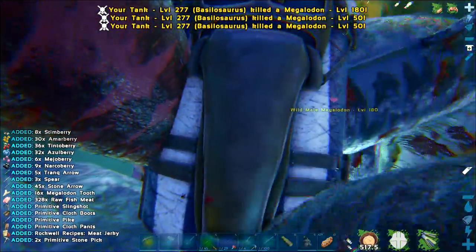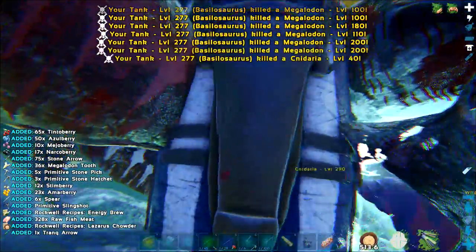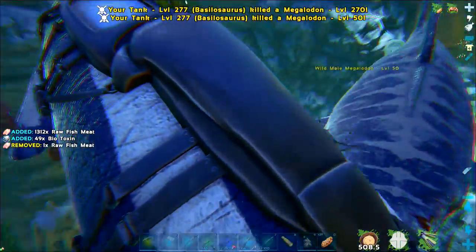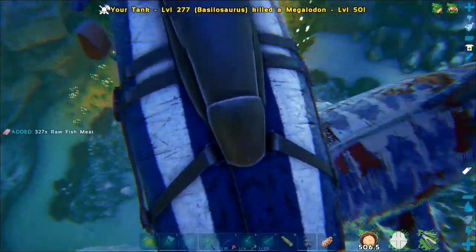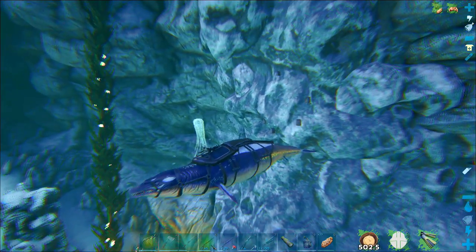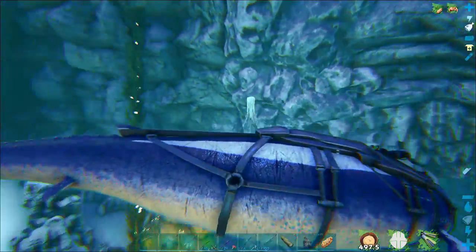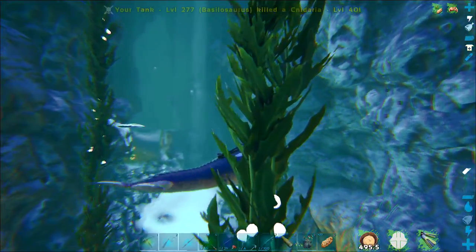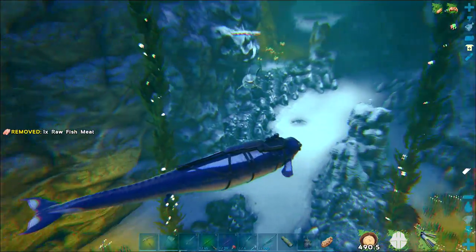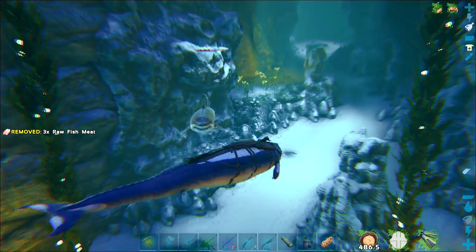The Artifact of the Cunning is one of the more difficult artifacts to get. We've got three more to get, and this one is required to do the Dragon, I believe. It's been a while since I've been in this cave — I know I've lost a Dino in here before. The artifact is kind of halfway through the cave as well.